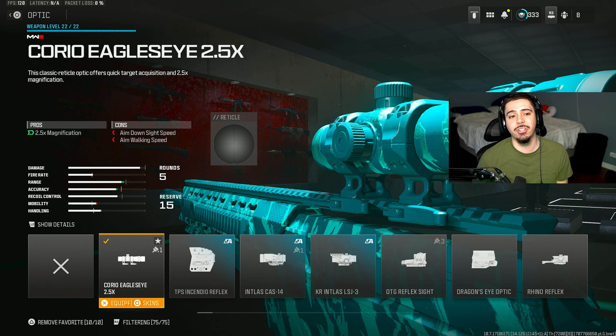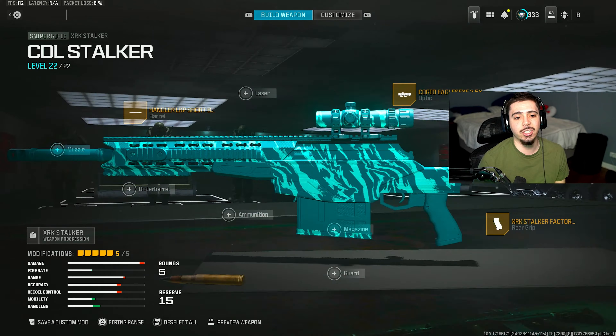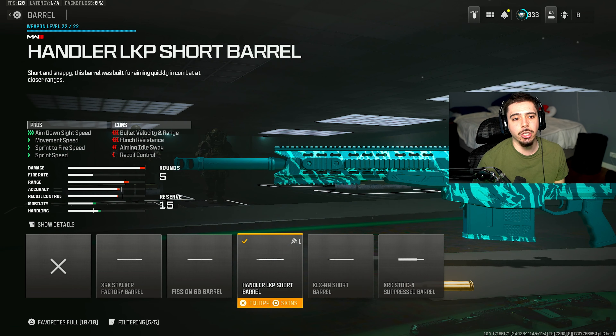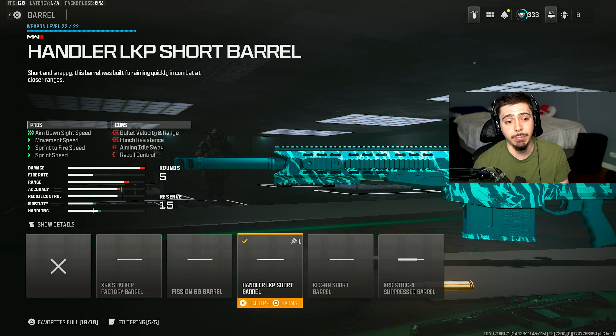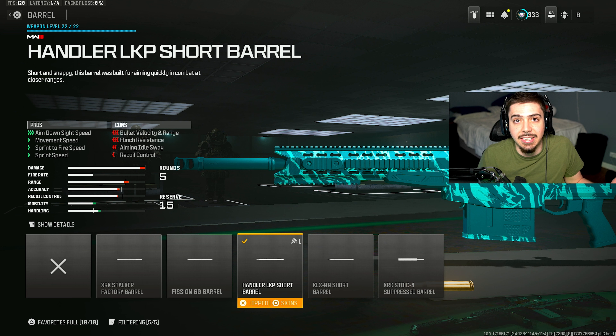I changed my optics to the Corio Eagle's Eye — it's not too zoomed in, not too zoomed out. It's just perfect for any given situation, so you can use it at any range. My final attachment is the Handler LKP Short Barrel, which gives you a significant increase in aim-down-sight speed. You do lose bullet velocity range, but this thing still one-shots at any range as long as you're hitting chest-up.